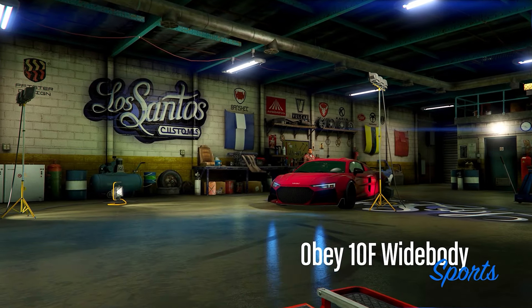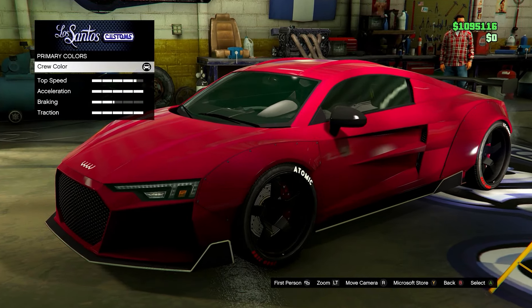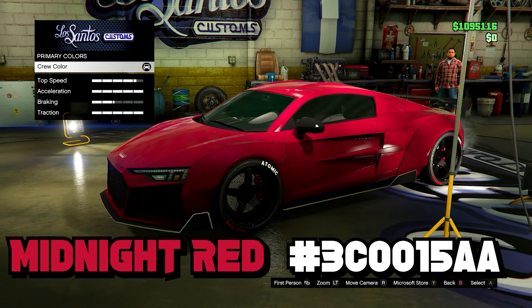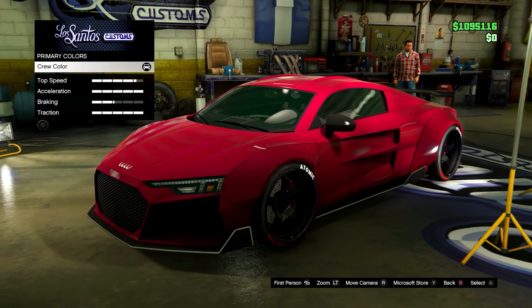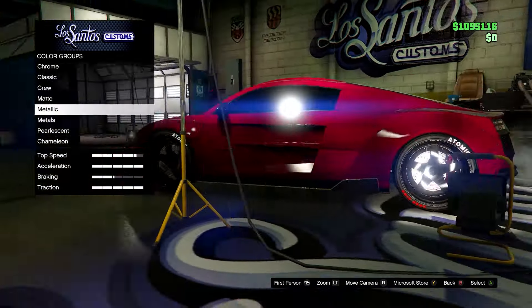Next up we have a really nice color — this one is more like a midnight red. As you can see it's quite unique, not super bright, kind of dark as well, so it goes nicely on this car. Here's the hex code. Feel free to add pearlescents to these colors — you can customize them as much as you want.